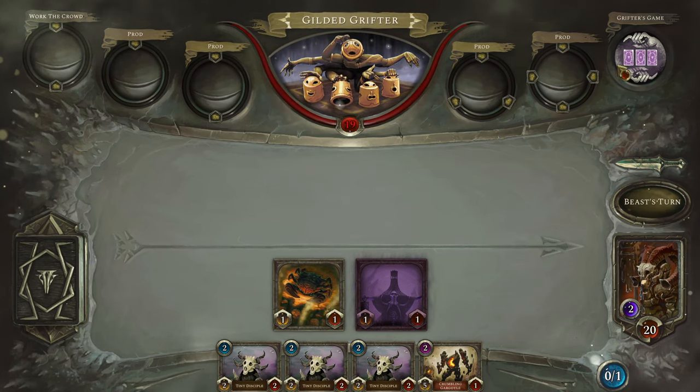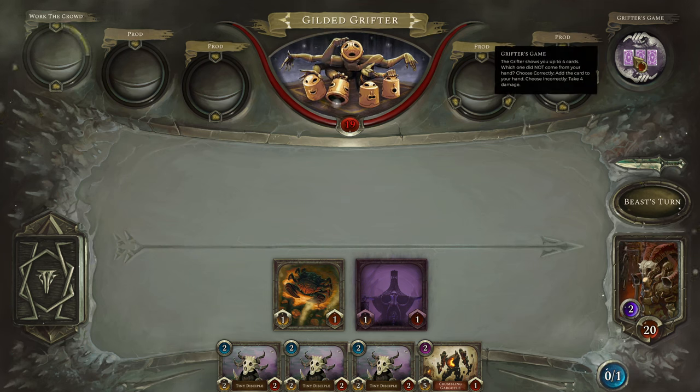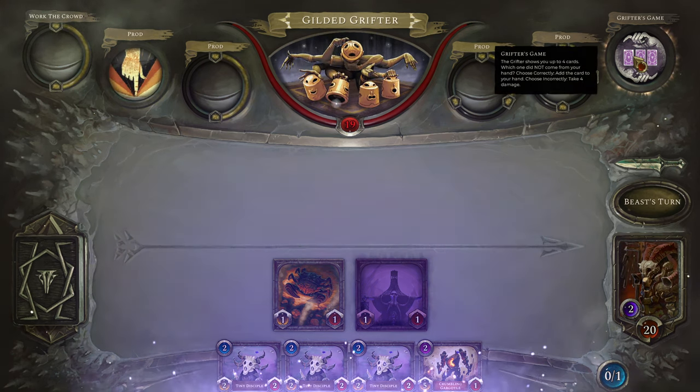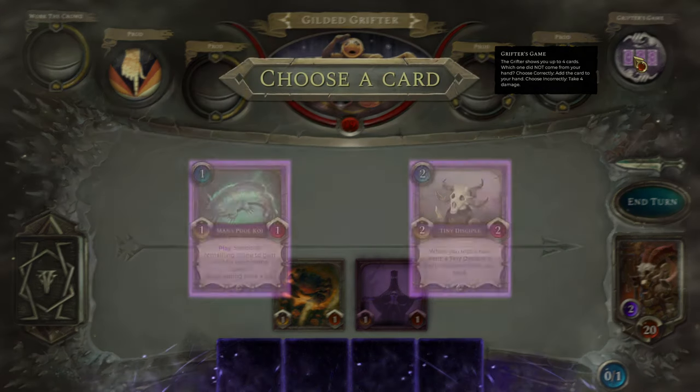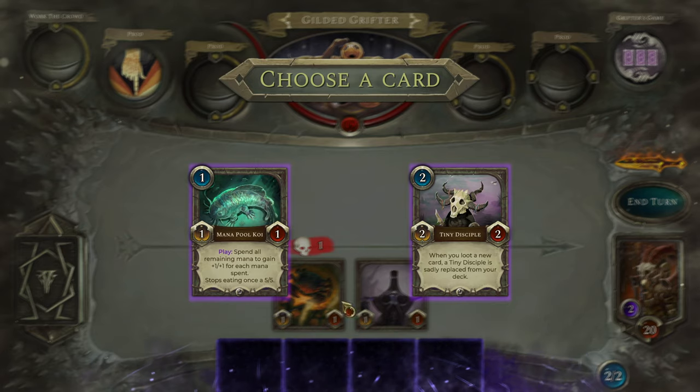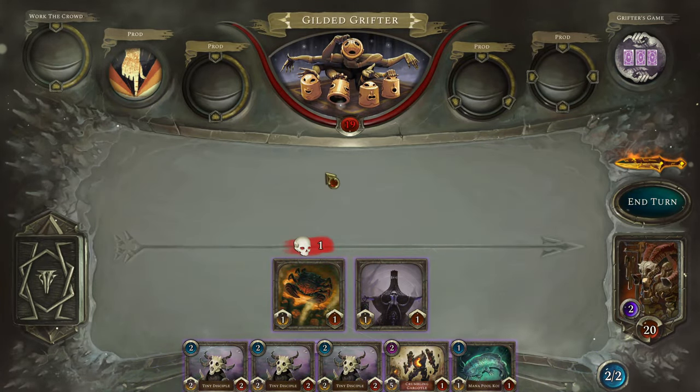He's going to take a hit from the little crab. He has the Grifter's Game — he shows us up to 4 cards. Which one did not come from your hand? Choose correctly, add the card to your hand. Choose incorrectly, and take 4 damage. Our hand, thankfully, was 3 Tiny Disciples and 1 little Golem Boy, so it was the Koi.